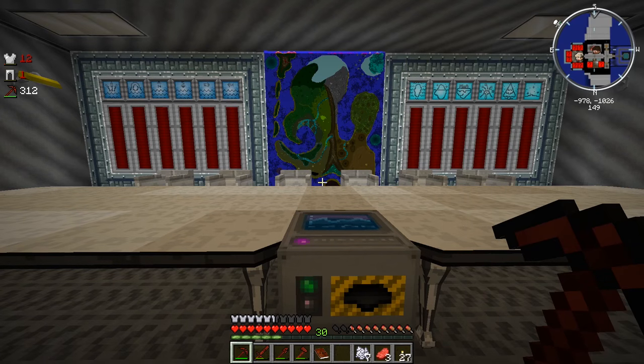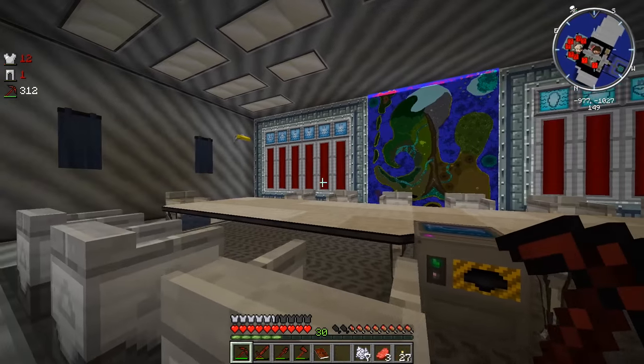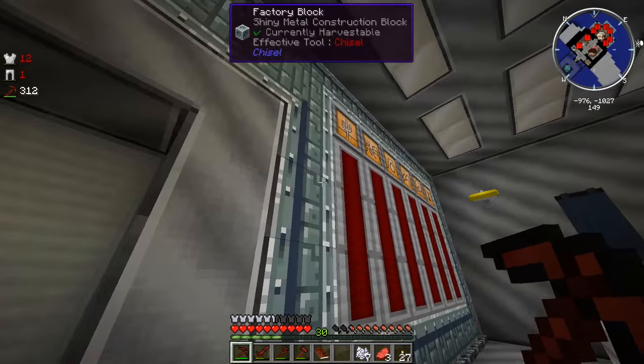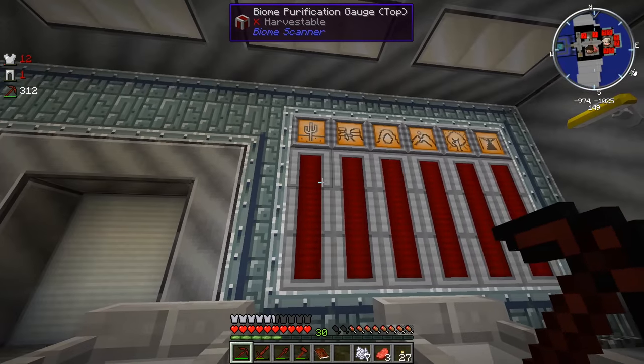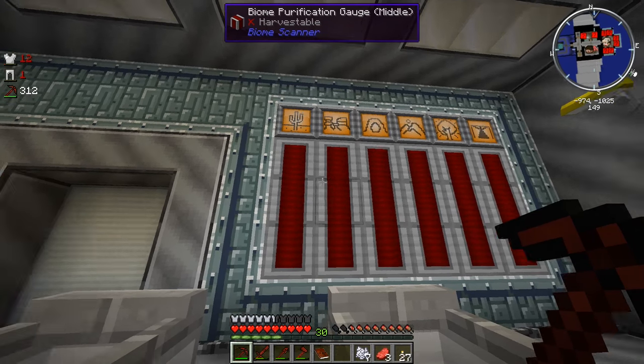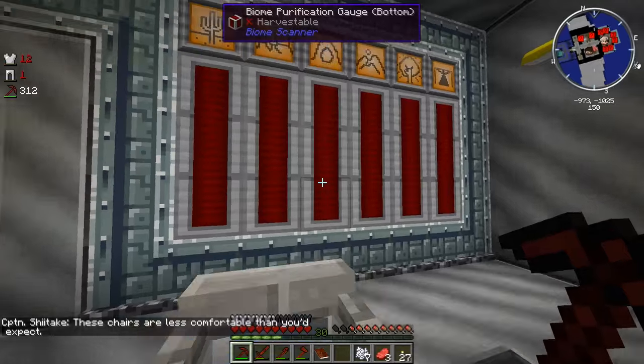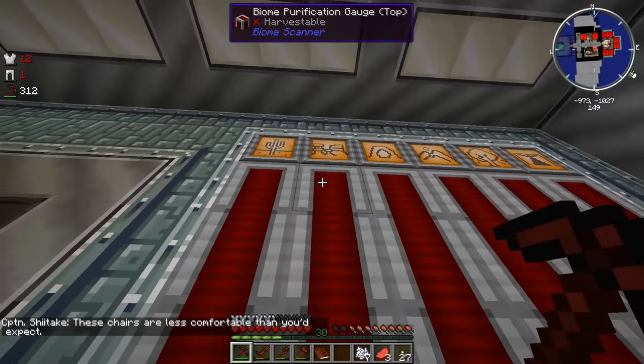Let's do a scan real quick. I probably should have looked at the graphs before we did that, but whatever. There's a lot of stuff here, I assume that's a desert. Gauge top - oh no, these are just gauges. I was about to say I can hover over them and find out which one does what, but I guess not. I'm going to let that thing scan and I'll see you guys here in a bit.